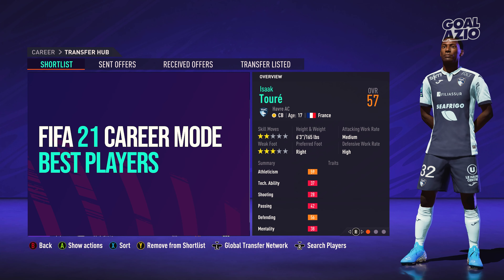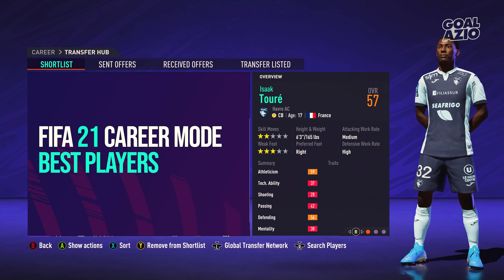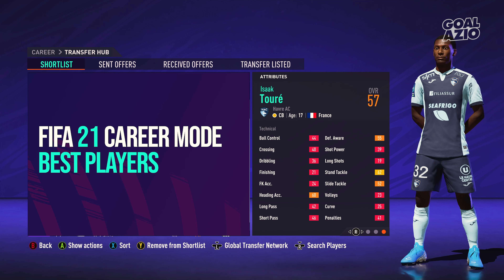Isaac Tori is another center back, and under 750 grand you are going to find some absolutely incredible options - perfect for a road to glory. He is six foot three, 57 rated with a potential of 81. He has 65 overall pace, standing tackle at 62, jumping at 68, and absolutely incredible strength at 67.